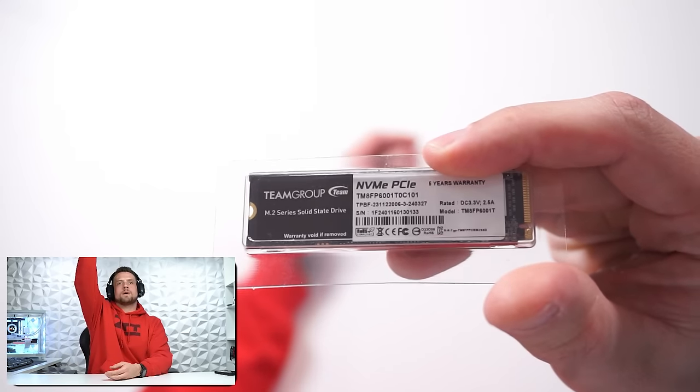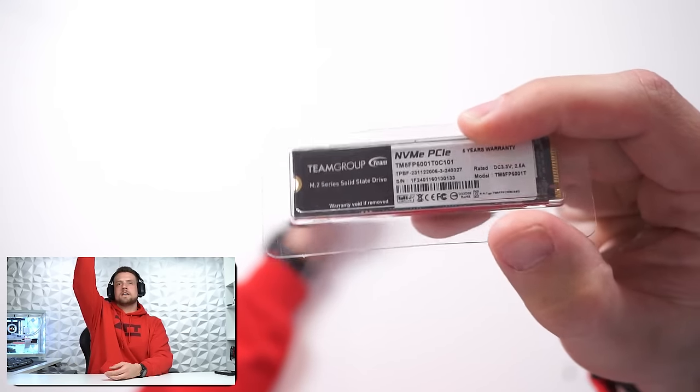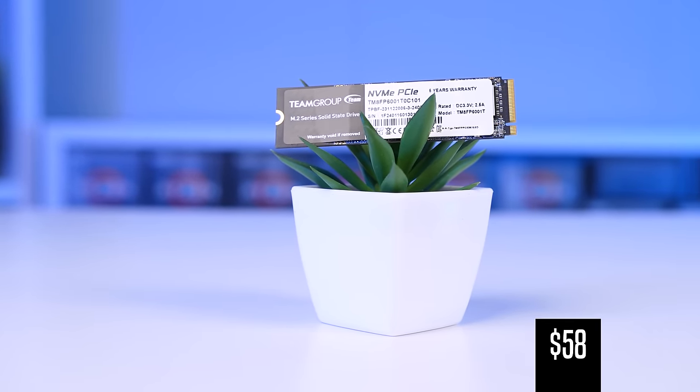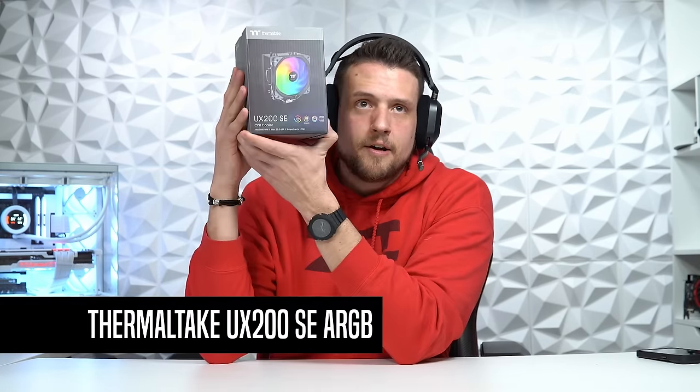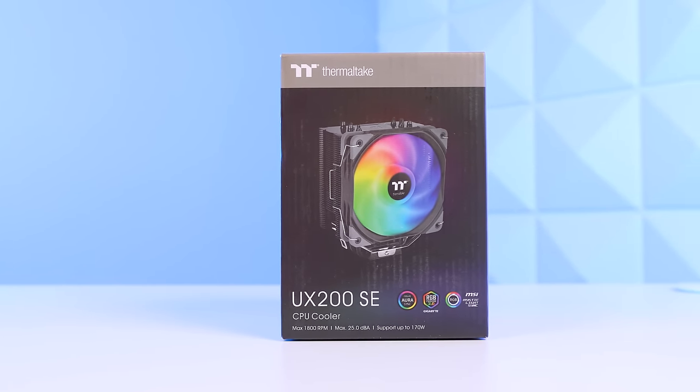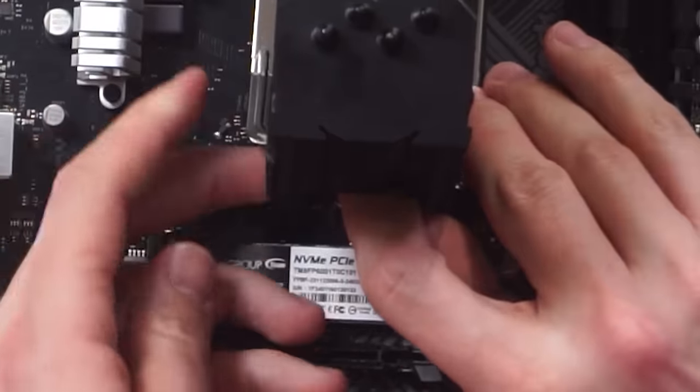Moving on, for the SSD I just went with the cheapest one terabyte NVMe drive I could find — the Team Group MP33 one terabyte for $58. We don't need Gen 4 with an AM4 CPU. To polish off the motherboard prep, we have the CPU cooler: a Thermaltake UX200SE ARGB on sale on Amazon for just $16. During the live stream I did share my thoughts about flipping with this cooler — I don't recommend it if you have to ship it. The latching system on this cooler cannot survive a bumpy transit. We had a couple break when selling online, but since this is a local flip, I'm comfortable using it because it's still a good CPU cooler.